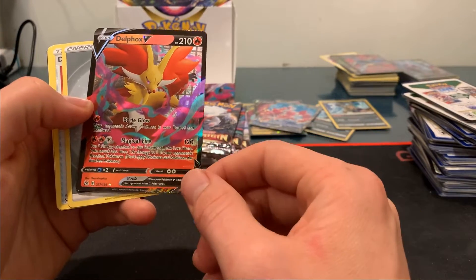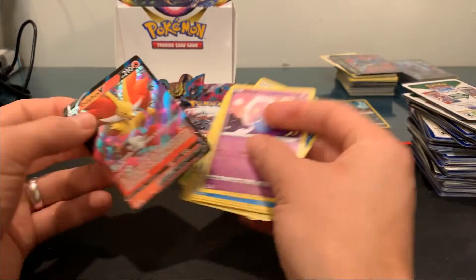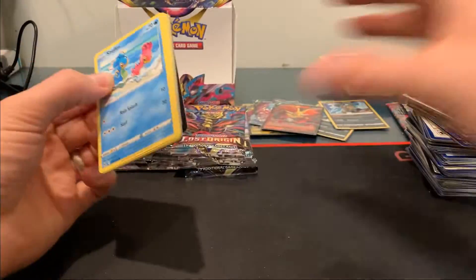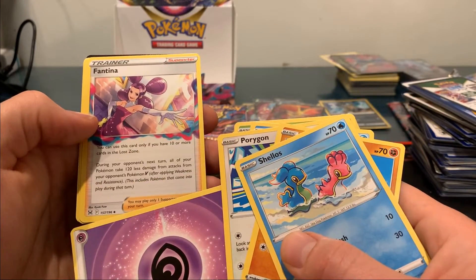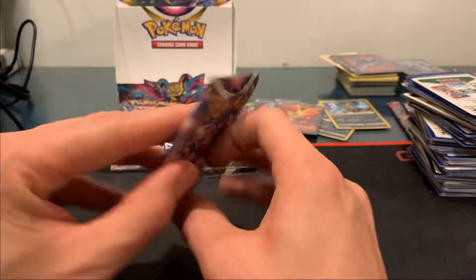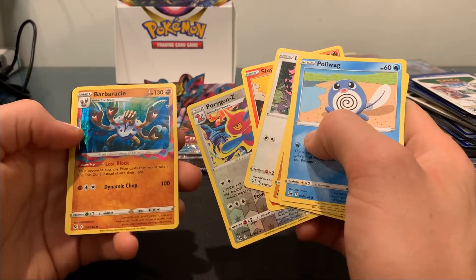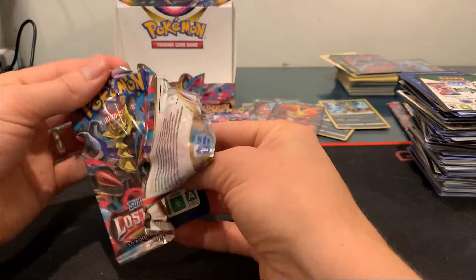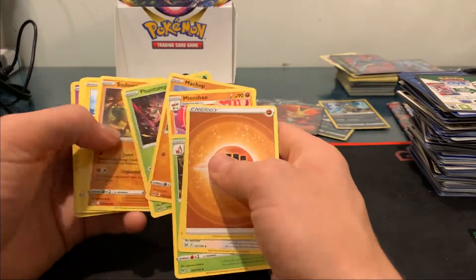Here we've got a Del Fox V — it's got the haze on it with Eerie Glow and Magical Fire. Another one of those cards with the Swim Freely. With Electros, Fantina — with this one it takes effect when you've got ten or more cards in the Lost Zone. Hollow Barnacle for our rare one there. Got two Giratina Vs.